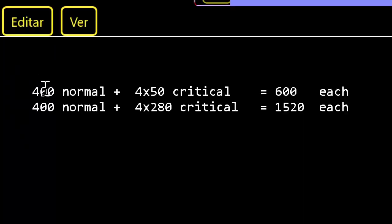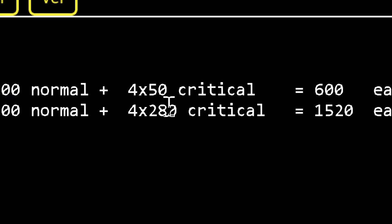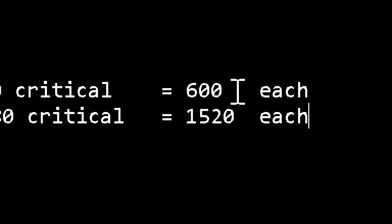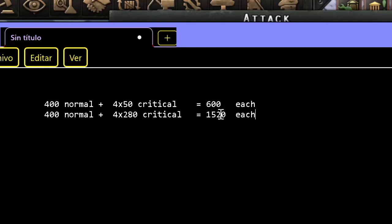Here are the numbers: 400 normal damage, and the critical hits are multiplied by 4. So in one case you do only 50, and in the other case you do 280. In a fair situation, per division you do 600 damage with the bad template, and 1500 with the better template — more than double damage.